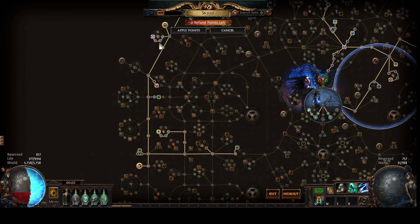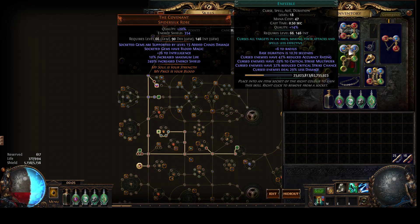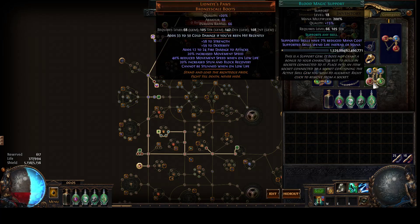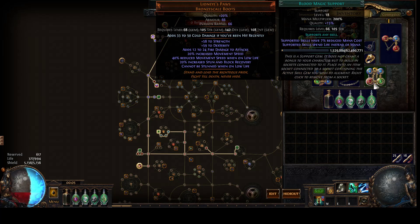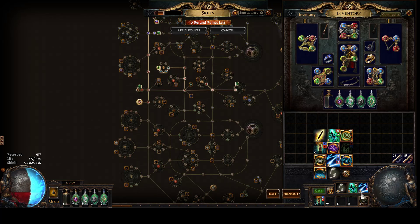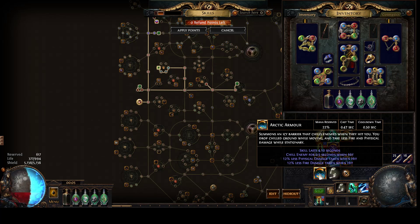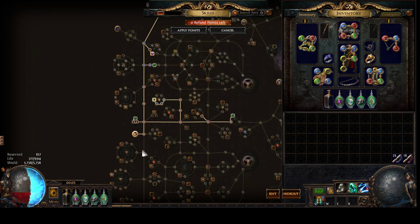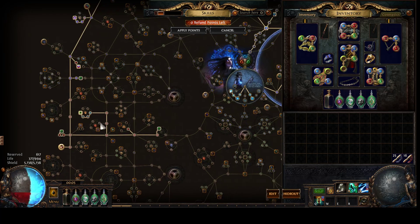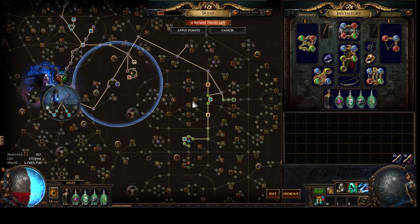I need to get exactly 14% reduced mana reserved to bring the previously 70% from two Blasphemy curses down to 64%, which lets you run three auras — Grace, Arctic Armor, and Discipline — at 114% mana reserved. Crystal Technique so your attacks actually hit. Resist while holding a shield because originally my gear was pretty bad — I might unspec that. Being at the enemy weakness cap is pretty nice.